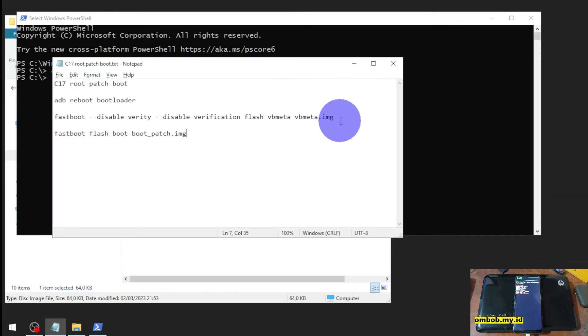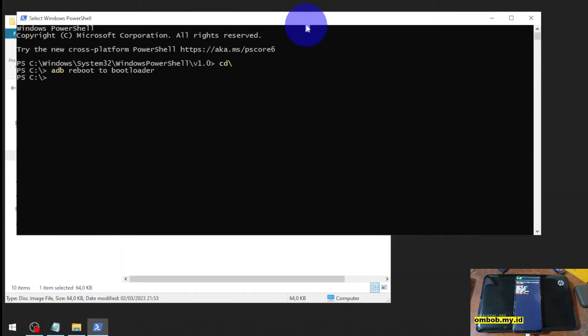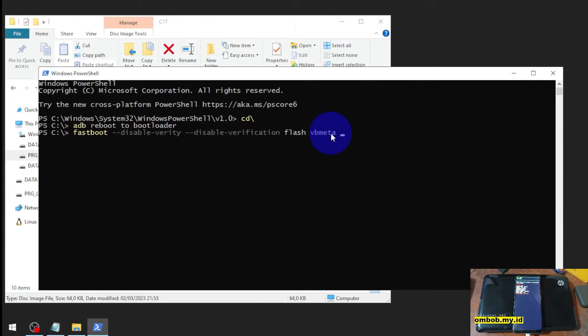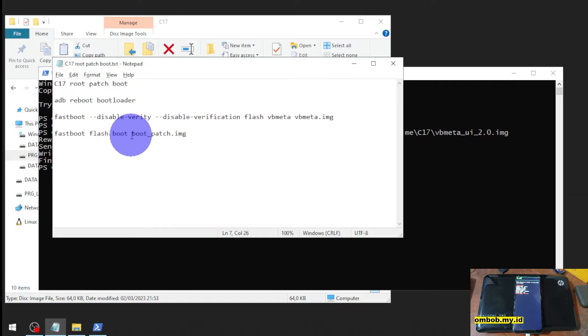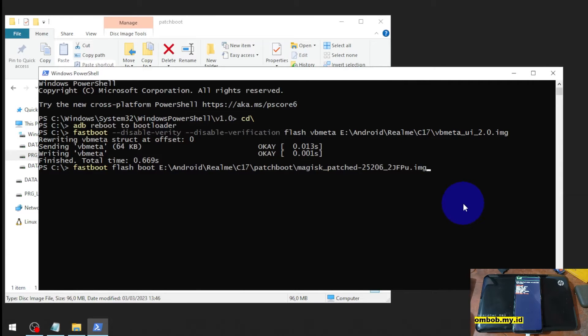Now let's flash the vbmeta. I'm using a long command — I'll just copy and paste the vbmeta flash command. Then let's flash the boot image with our patched boot image file and press Enter. When it's done, reboot back to the OS by typing 'fastboot reboot'.